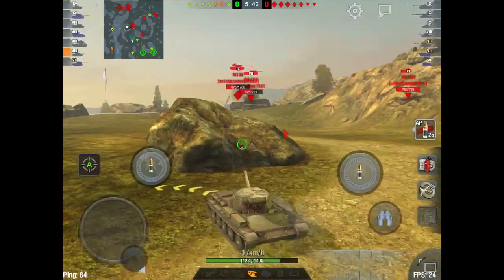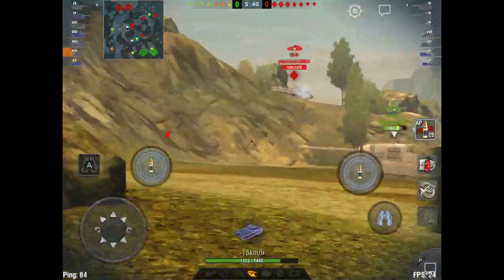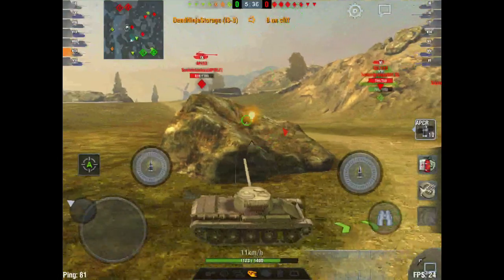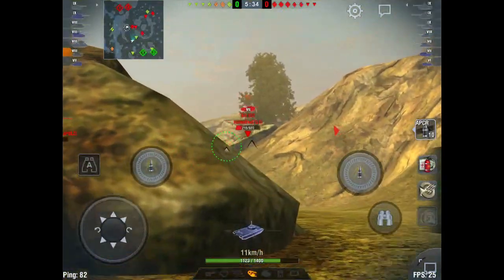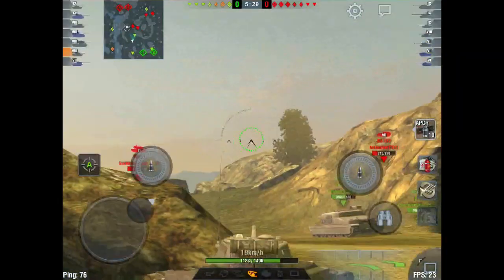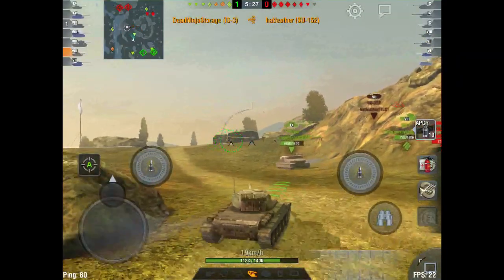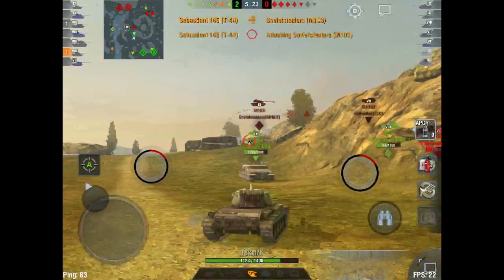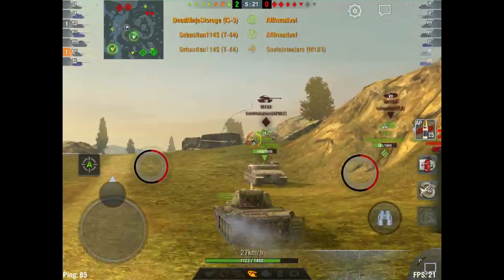I was able to bounce a shot off my side and put another shot into that T-44 — a great example of reverse side scraping. The problem is that normal side scraping uses my better frontal armor, but with reverse side scraping I'm showing my rear, which can probably even be penned with HE. The game isn't going very well; they've taken control of the hill.